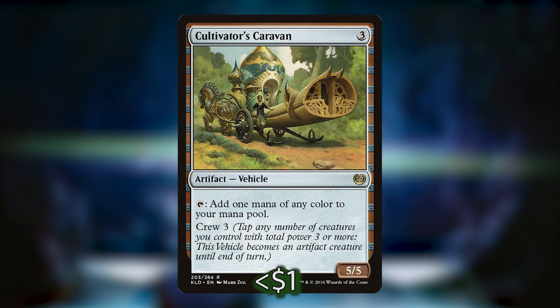We've got Cultivator's Caravan — a vehicle that we tap any number of creatures with total power three or more to crew, turning it into an artifact creature that can attack, and we can tap it to add any color to our mana pool. Our commander cares about dwarves being tapped, and whenever we do so we make a treasure token that fuels her last ability. Cultivator's Caravan lets us tap our dwarves without making them attack and risk dying in combat. Crewing vehicles is a really cool way of tapping down those dwarves, and I've seen a lot of Magda deck lists focusing heavily on that vehicle.